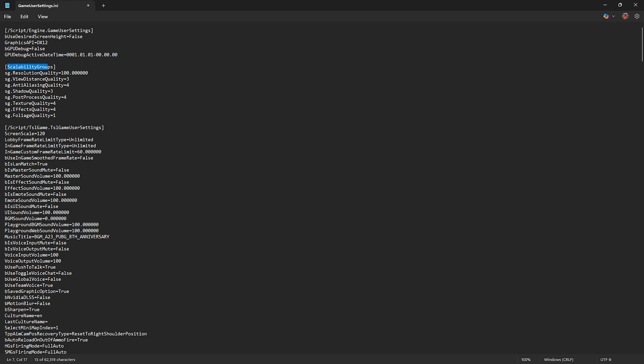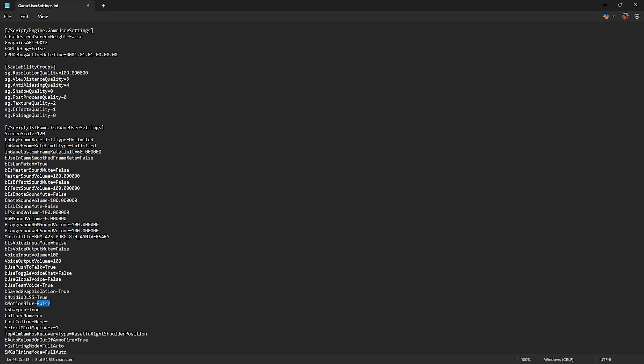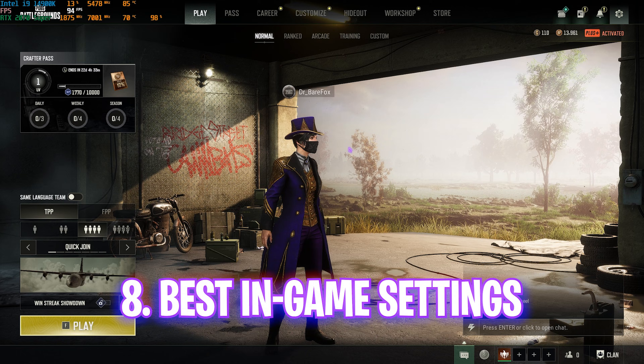For the Scalability Groups in the INI file: Resolution Quality — go with 90 or 100. View Distance Quality — 3. Anti-Aliasing Quality — 4 (it's very cheap on performance). Shadow Quality — 3, or set to 0 if you prefer. Post Processing Quality — 0. Texture Quality — 2. Effects Quality — 1. Foliage Quality — 0. Then find bUseInGameSmoothFrameRate and set it to false to reduce input latency. Find bNVIDIADLSS and set it to true to enable DLSS. Set Motion Blur to false. Once done, press Ctrl+S to save and close the file.